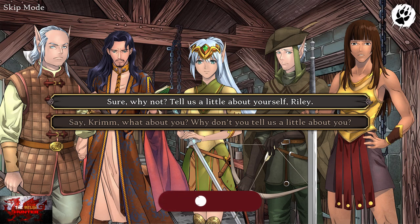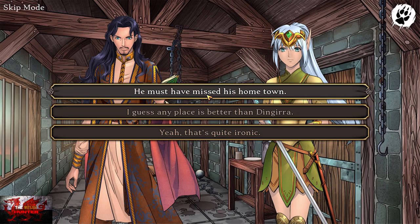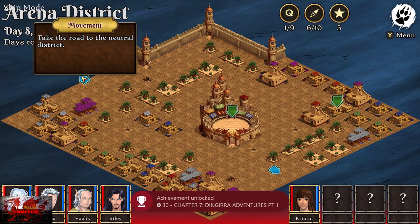Choose the first two options — sure, why not? — and then probably the first option again. From here, we can go to the neutral district, which is the sort of top left arrow right there. As we unlock chapter seven.